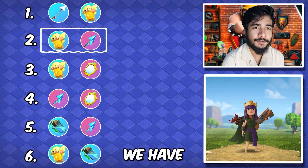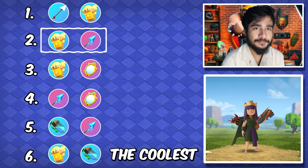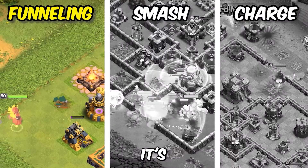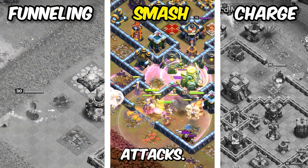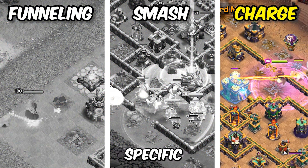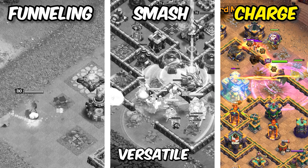Moving on to the next combination, we have got healer puppet and frozen arrow. The coolest part of this strategy is that it can be used anywhere — whether it's just for funneling, in smash attacks when you send the queen in, or just for a queen charge and taking out specific compartments. It is really versatile.